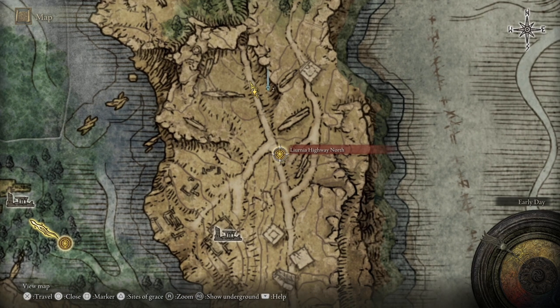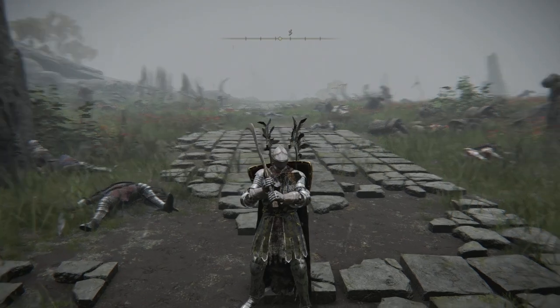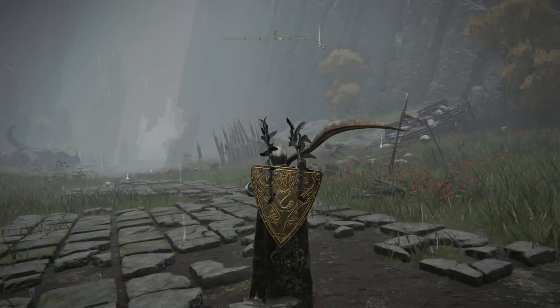Basically you want to come to the north of the Lyonea Highway North. There are a ton of enemies here, you don't need to clear them out — they'll be pretty much preoccupied with themselves, provided you're quick enough.